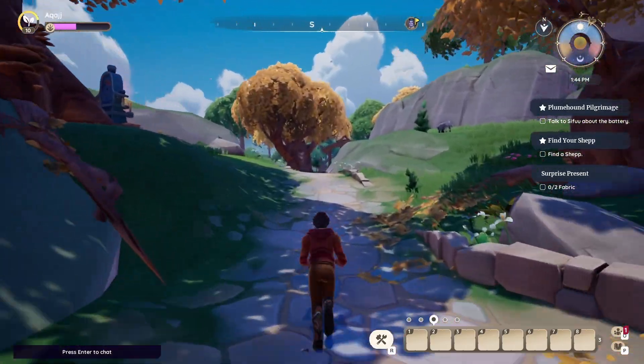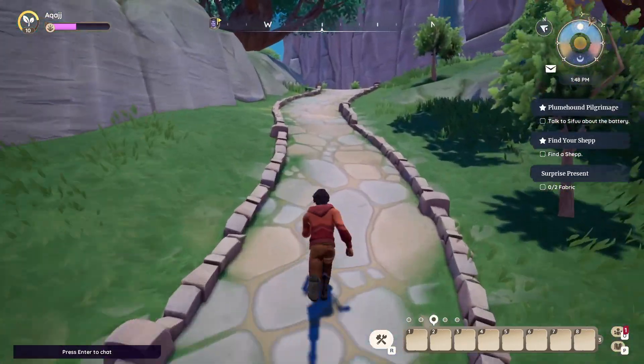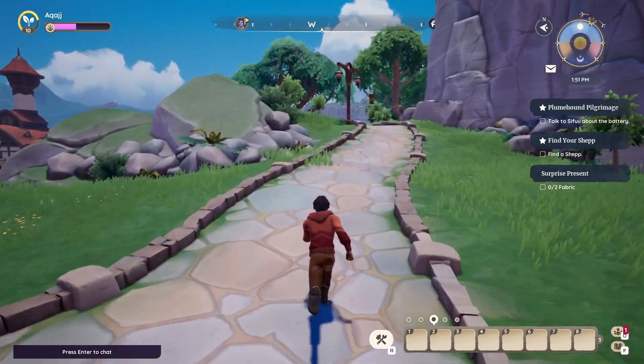We're going to leave the Dragon Shrine after upgrading the capacity of our Focus Bar, and now we're going to head over to the Phoenix Shrine. What does the Phoenix Shrine do? It allows you to get more XP per action.